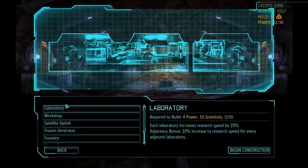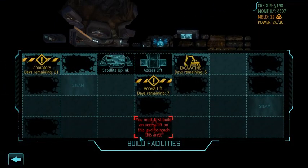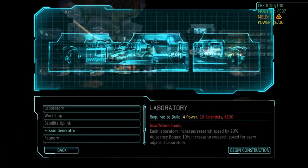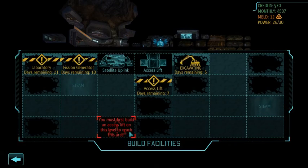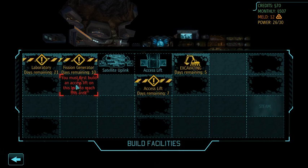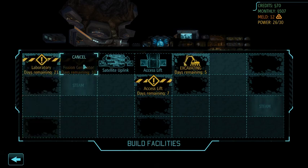We're going to build a laboratory, because it's important to get research jump-started. You get a 20% research speed increase for each laboratory that you have, so that's very helpful. And we're eventually going to need more power, so we're going to build a fission generator right here. Our next step is going to be to dig out here and build a steam generator probably sometime in April — the campaign starts in March. This will be a line of labs, and eventually we'll burn down this fission generator and turn it into something more efficient.